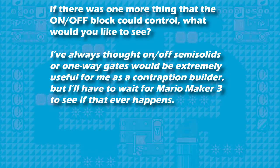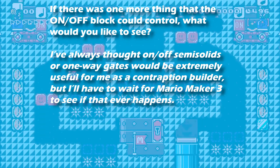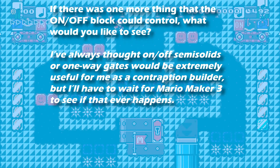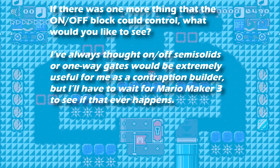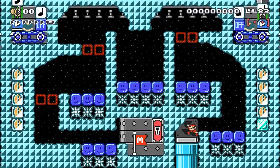Then I replied: if there was one more thing the on/off block could control, what would you like to see? He replied: I've always thought on/off semi-solids or one-way gates would be extremely useful for me as a contraption builder, but I'll have to wait for Mario Maker 3 to see what happens.